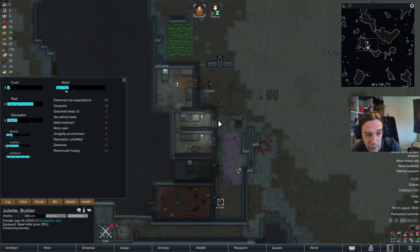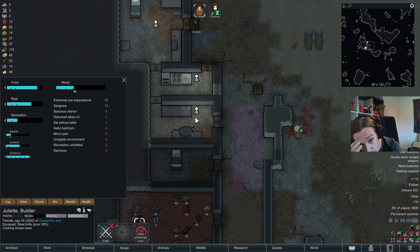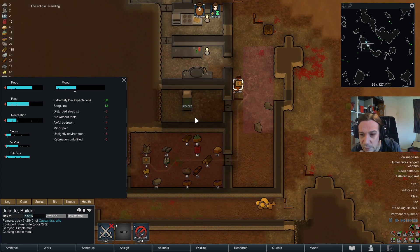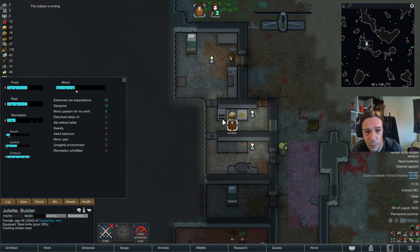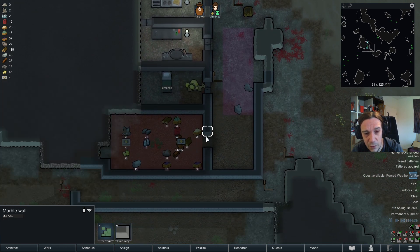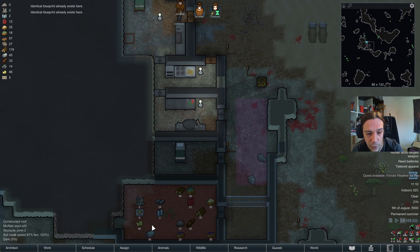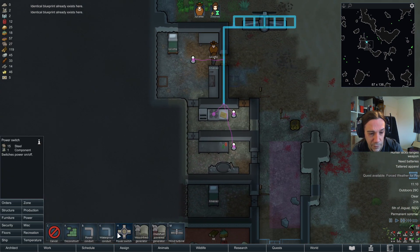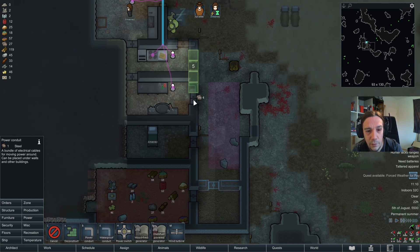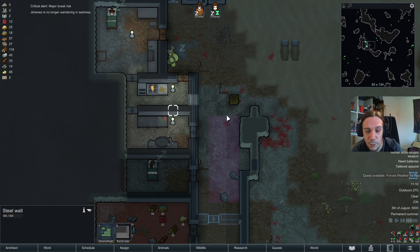Right now it's not looking that good — I would need more people here. The commute here is really bad. I could just whip up the kitchen over here — let's do this. That'll help too. Need that door. Let's dig out some more steel, and obviously I'll need a few more power conduits. Let's replace that piece of wall. Jimenez is back to normal — that's good, because I really need somebody to haul items for me.